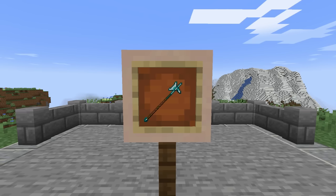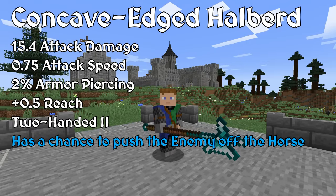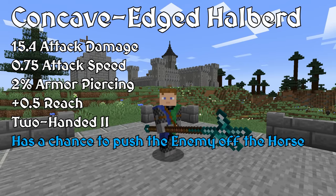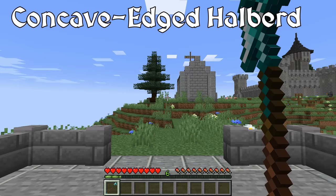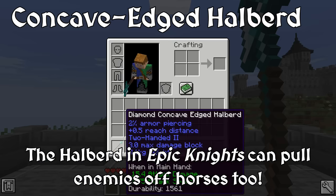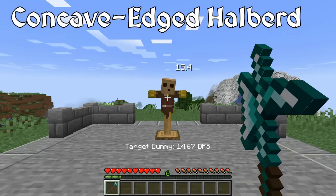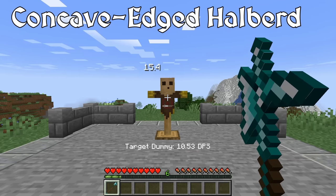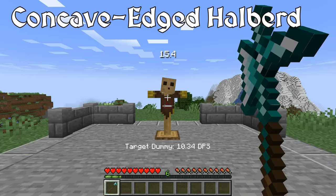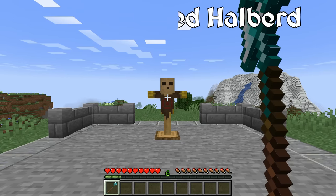Following, we have a very similar weapon, the Concave-Edged Halberd. The Halberd was the quintessential polearm and a versatile Swiss weapon. The axe head allowed the halberd to fight armored opponents very effectively. The spike at the top allowed it to perform a similar function to the Pike, and the spike on the back of the axe head could be used to pull enemies off of horses. In Epic Knights, the halberd deals the most damage out of all of the modded weapons. It is slower than the Lochaber Axe, but it gives 2.5 blocks of extra reach and some armor piercing. The halberd is the most powerful weapon in the mod.